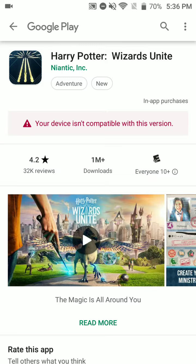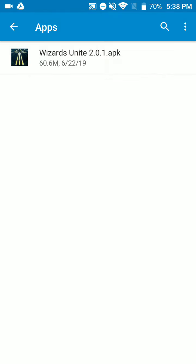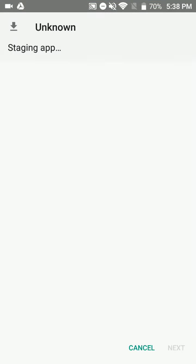This is on a brand new device — a ZTE Blade Z Max. Basically it's not supposed to be able to get the game. Now, this phone can run Pokemon Go just fine, so it's not a hardware issue. What you're gonna need to do is get yourself a copy of the APK file. Tracking it down can be the hard part — if anybody needs help, feel free to let me know and I'll try to point you in the right direction.